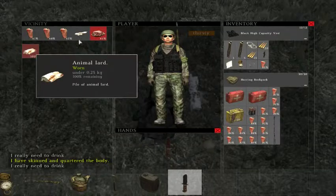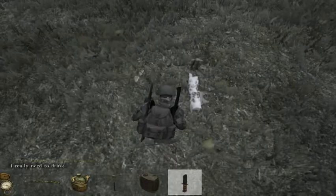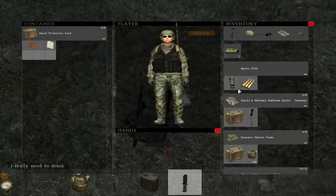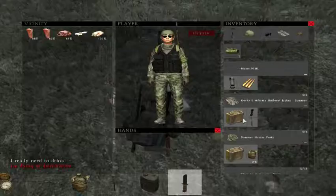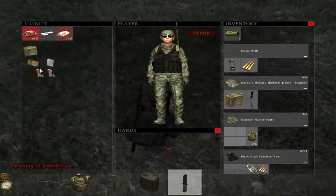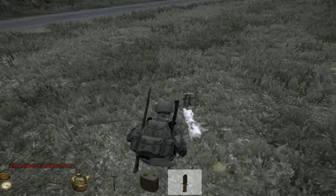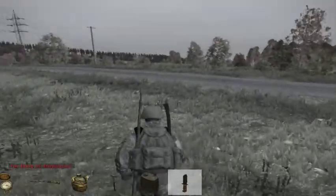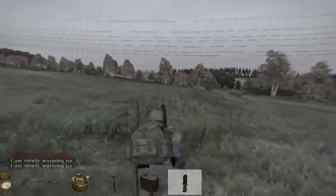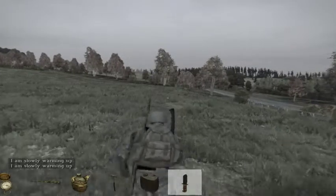We got some guts I can't use. Animal lard — I'm not taking that. You gotta remember to not eat too much fat in the apocalypse. I am pretty set on food here. I have some extra space in this particular case, but I'm dying of dehydration again, so let me just take a couple of steaks. Now let's go somewhere more private where I won't be bothered by zombies or survivors.